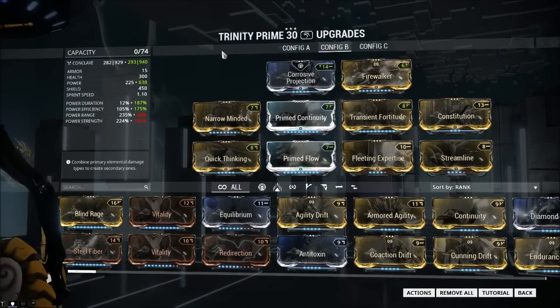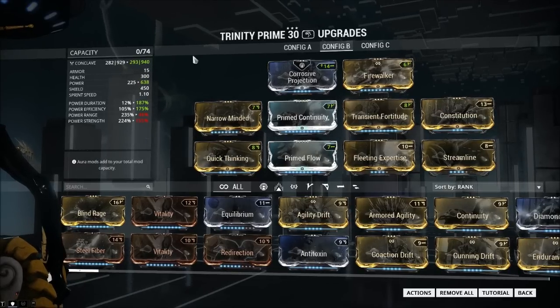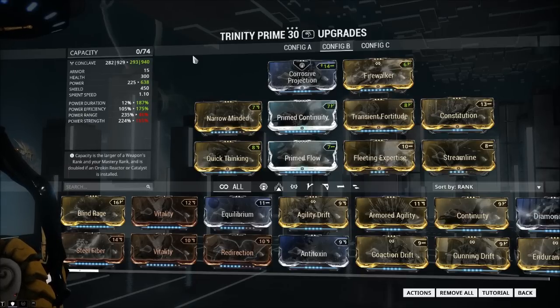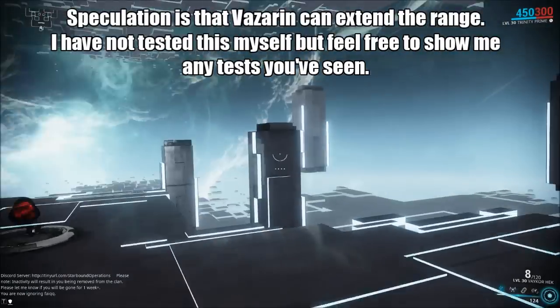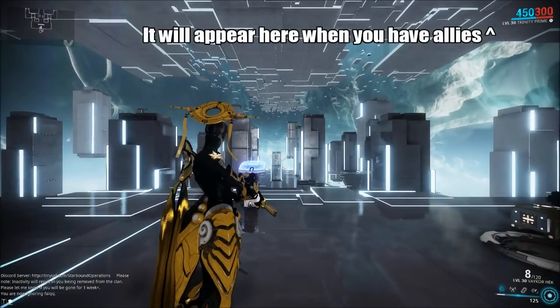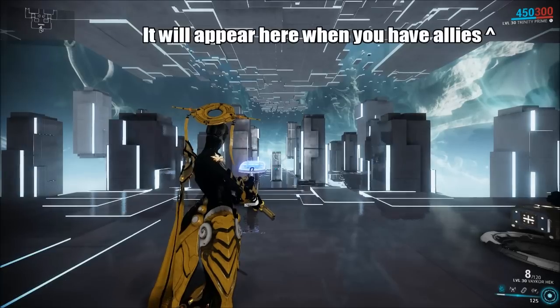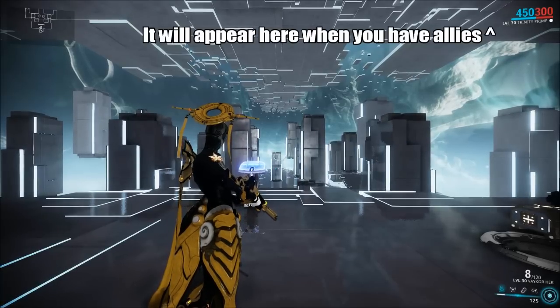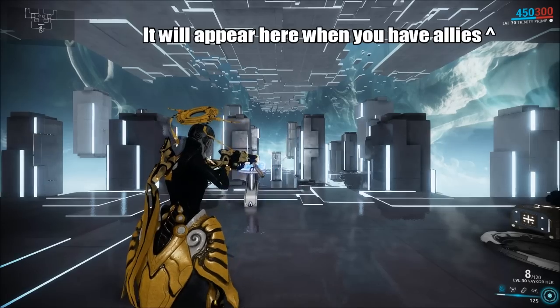This is the new Blessing build and it works phenomenally, though it takes a lot of getting used to. The new restrictions on Blessing are that it is affinity range, which means generally 50 meter range. You'll be able to see in the top right by your health bar if you're within affinity range of another warframe — basically when that symbol appears is when you're going to be able to bless those characters. It's a very useful icon for knowing when you can bless your entire party, specifically useful in LOR.